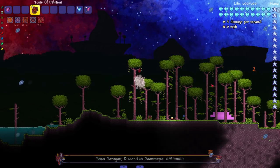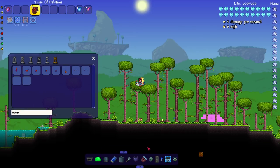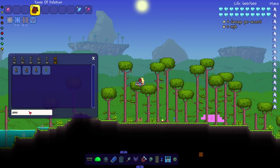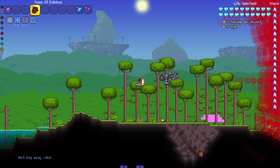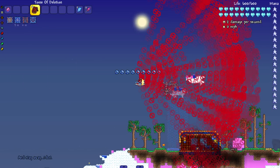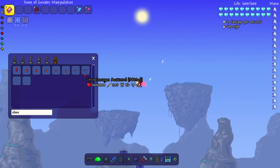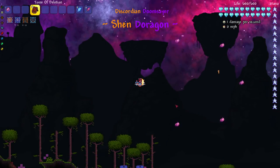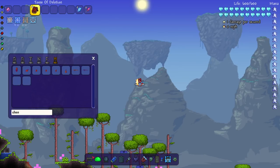Obviously I don't think a single boss is going to stand a chance against this weapon. I might as well fight the other bosses I didn't do - there were only two others: Anubis and Olympian Athena. 'Stay away, idiot' - damn, you don't have to diss me like that. Apparently there's also a stronger version of Shen Doragon - a purple awakened version. Hello purple version, bye bye purple version. There we go, we did a bunch of the bosses from Ancients Awaken.